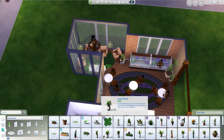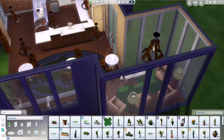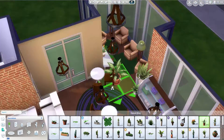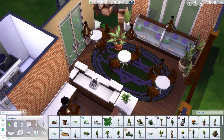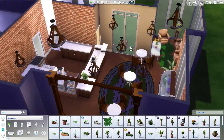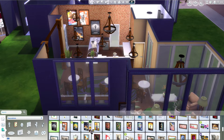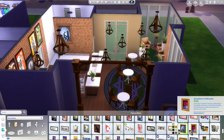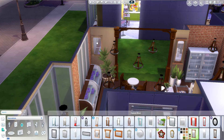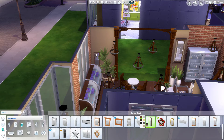I thought the green looked really cool with the brown — just a little green accent. I wanted a couch but it looked too bulky, so I did four big comfy chairs with some lamps. I went crazy with the greenery — lots of potted plants. It's not super fancy. I did some greenery on the counters, and I was going to do cakes and stuff but I don't use the debug items much, so I left it fairly simple.